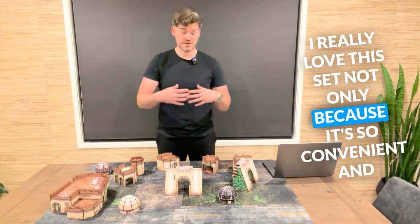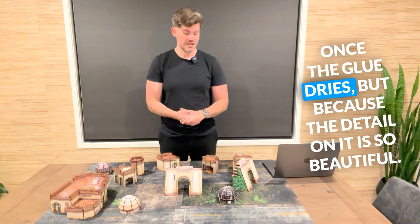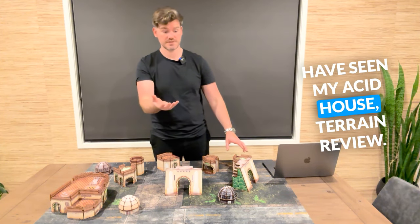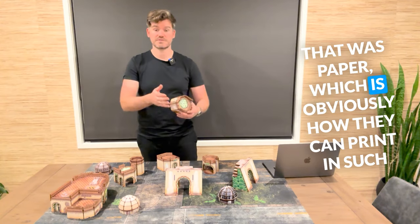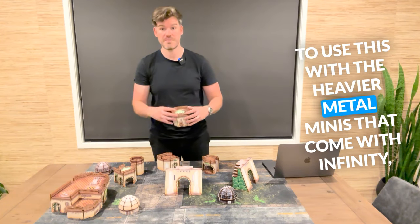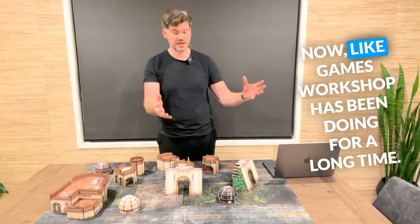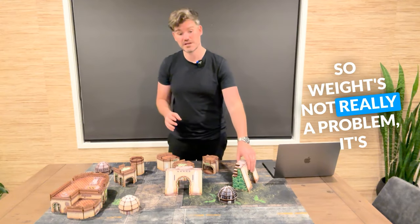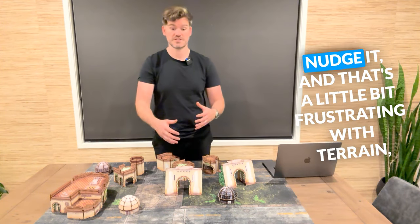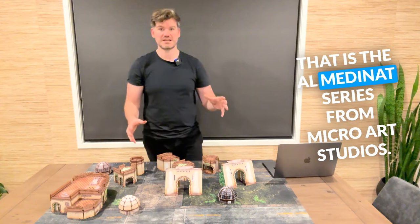I really love this set — not only because it's so convenient and efficient, you assemble it, glue it together, and it's table-ready once the glue dries, but because the detail on it is so beautiful. I've had cardboard terrain before — you may have seen my Acid House terrain review, which was paper, and that's how they can print in such fantastic detail. But I like the sturdiness of MDF, especially being able to use this with the heavier metal minis that come with Infinity, although there's more of a move to hard plastic in Infinity now. The main advantage is really just player clumsiness — when I use paper terrain it's so easy to knock and nudge it, which is frustrating, whereas with MDF it's a lot harder to nudge.